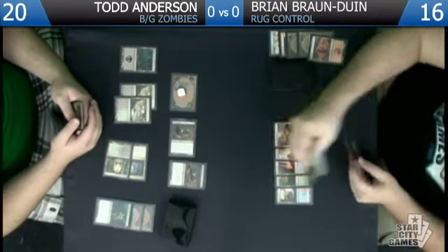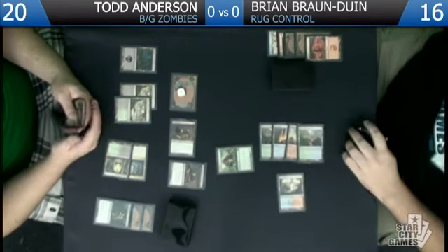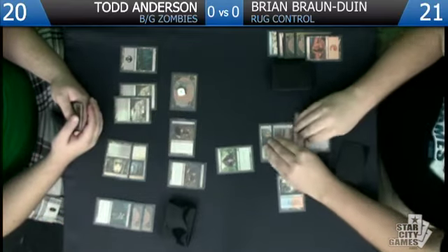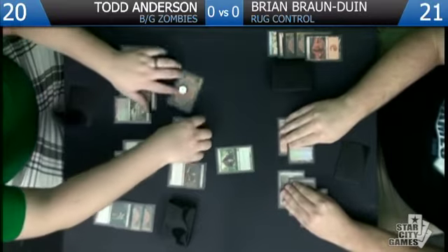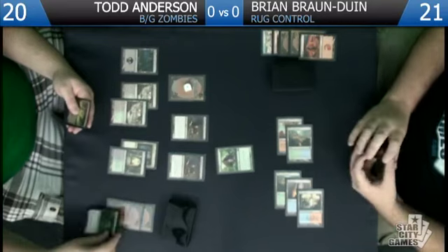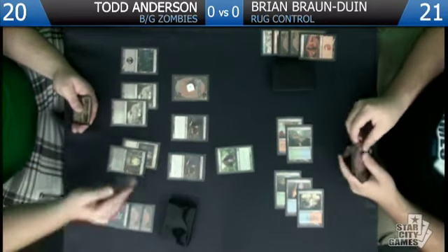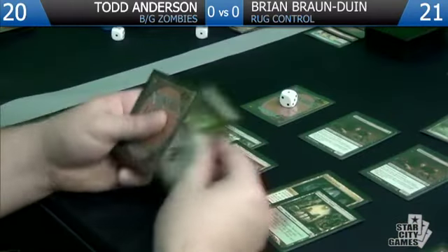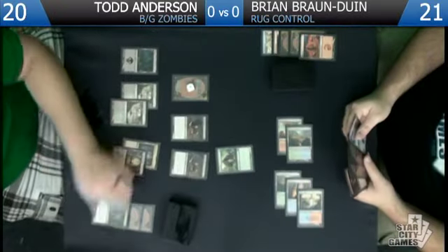He does take the land — that's fine. Cast Thragtusk. I'm not that afraid of the burn spells because these guys come back and this guy regenerates. I'll say go. Lotleth Troll is actually a big issue — Pillar doesn't kill him. The only thing I need to worry about with a Lotleth Troll is tapping out, and obviously I'm not doing that this game.